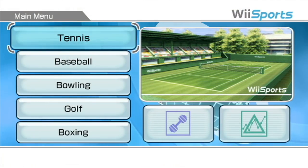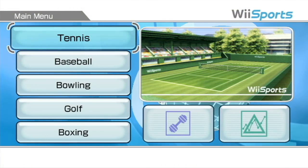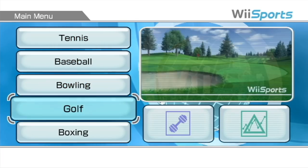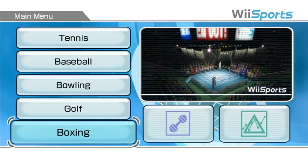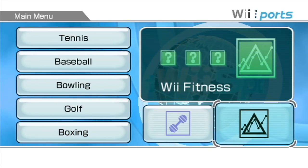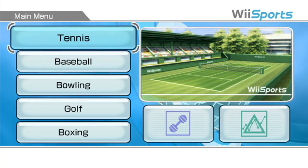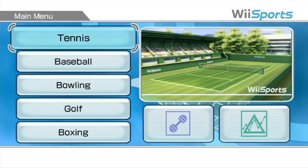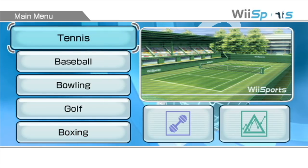Here we are on the main menu. With Wii Sports, we have five sports to choose from: Tennis, Baseball, Bowling, Golf, and Boxing. We also have two other modes, Training and Wii Fitness. We're going to be starting with one sport at a time — we'll do the main sport, check it out, do the training for it, and that'll be its own episode. So of course, we'll be starting with the first sport, which is tennis.